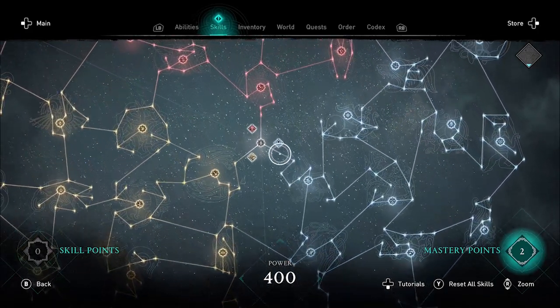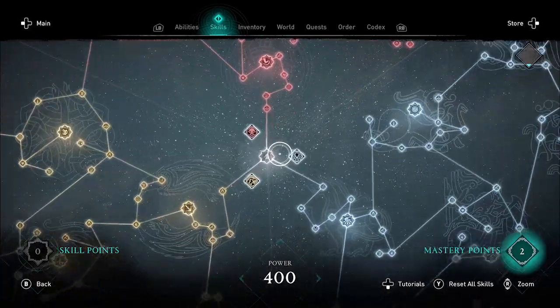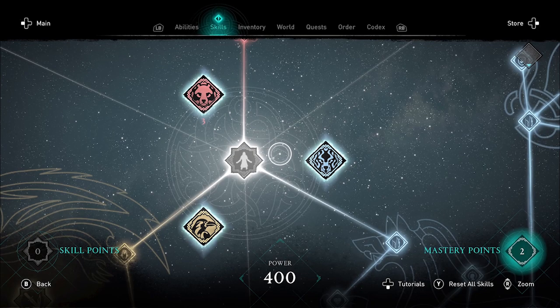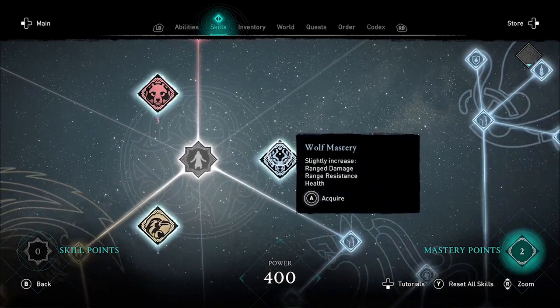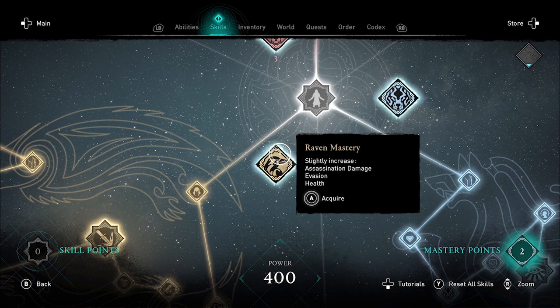Three new nodes will appear right in the middle of the skill tree for bear, wolf, and raven — and this is where you spend your mastery points. I've already spent three on bear. Bear mastery increases your melee damage, melee resistance, and health. Wolf mastery increases your ranged damage, ranged resistance, and health. All three increase health. Raven mastery increases assassination damage, evasion, and health. Evasion is your chance to not be harmed by an enemy attack.